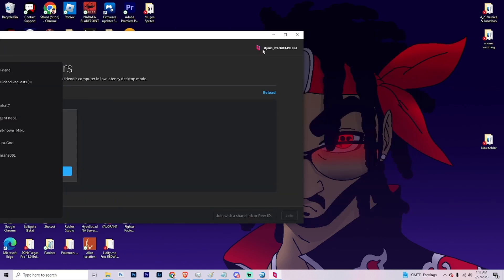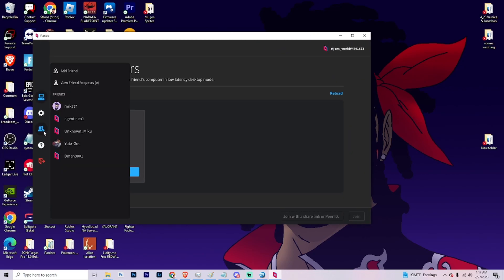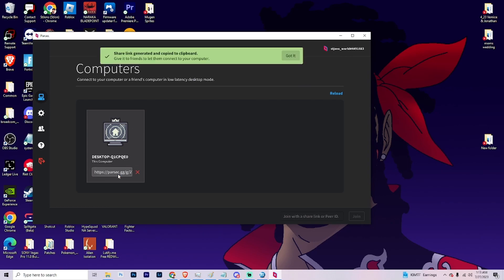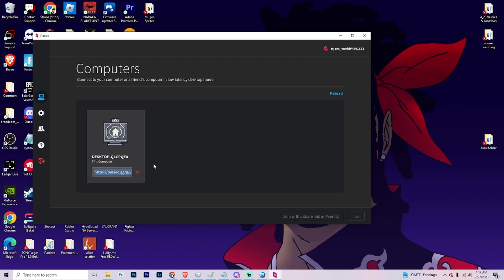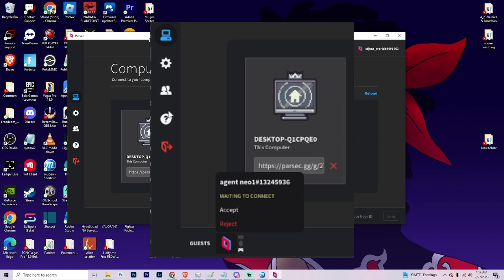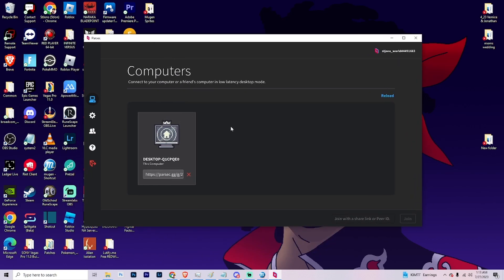When you find your friend, give them your code, which you can see in the top right. That's how they'll be able to join your system. You can also click Share on your computer and copy-paste the Parsec link. Once they use the code or link, you'll get a notification that this person wants to join your computer, and you can accept or decline.